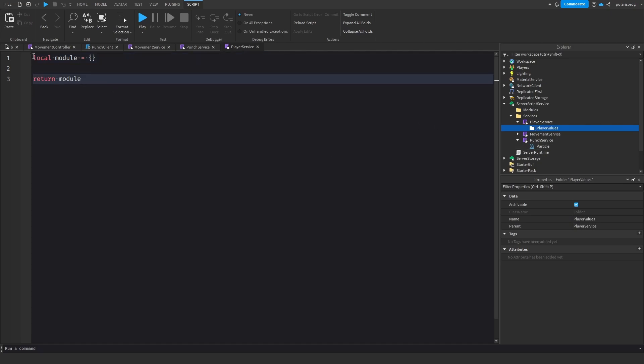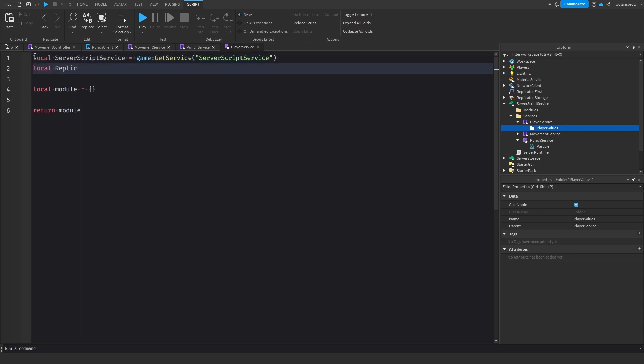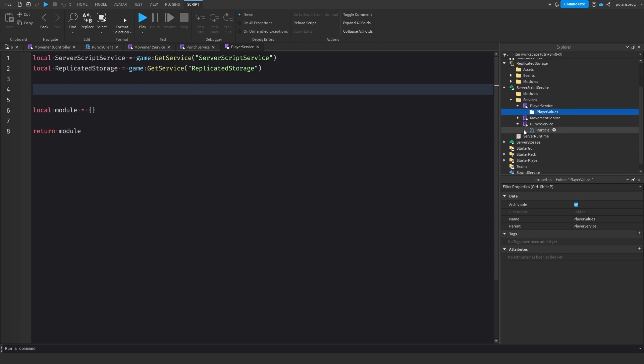We're going to get ServerScriptService — local ServerScriptService equals game:GetService('ServerScriptService'). Now we need to get ReplicatedStorage — local ReplicatedStorage equals game:GetService('ReplicatedStorage'). And we're going to get our PlayerValues folder: local playerValues equals script.PlayerValues.